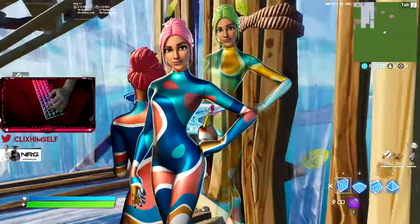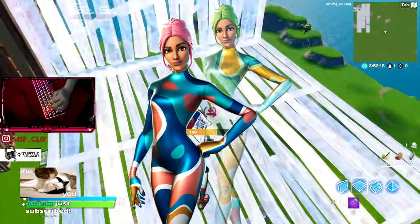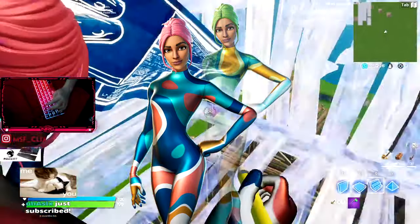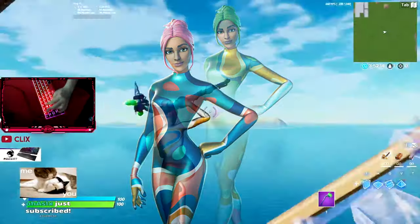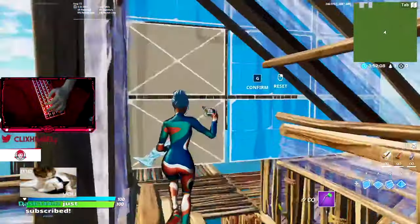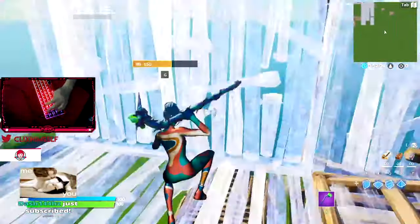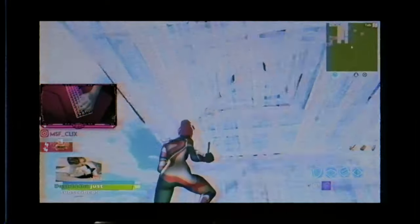Coming in at number one is Party Diva. I've seen a lot of pros — Bucky, Clix, Booga — I'm not even trolling. This is the skin that's rising from the ground. This skin is thick too, especially the Party Diva one.